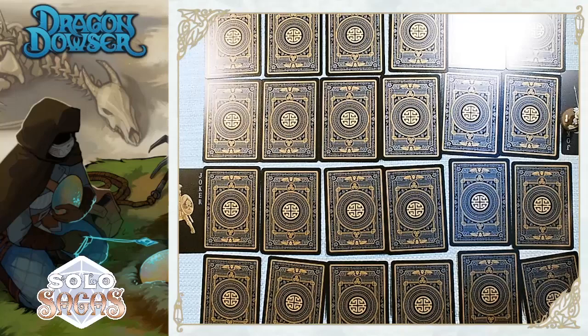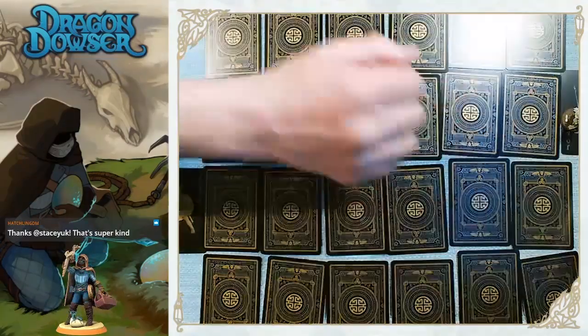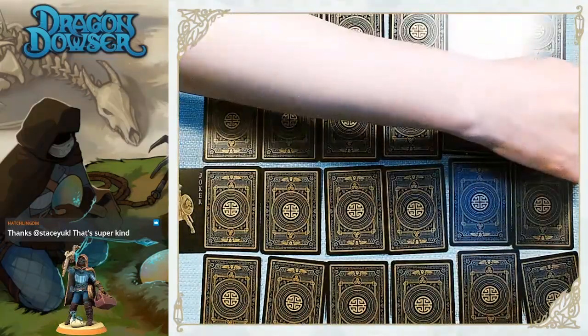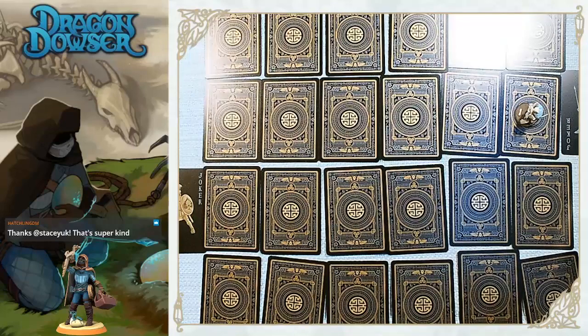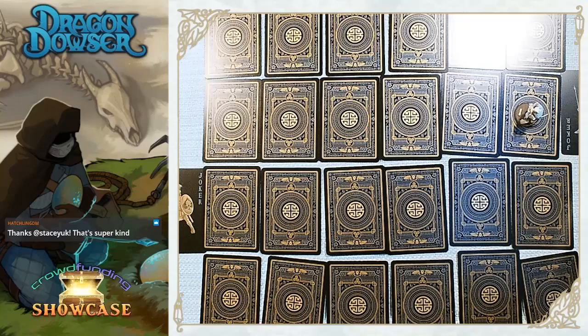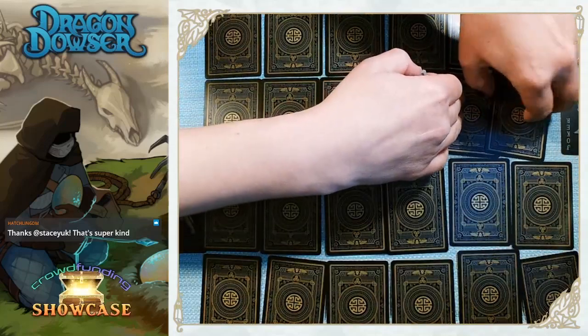With each turn I'm going to move my dowser to an adjacent card in any direction. Because you can move diagonally, I can technically move to several cards. When you land on a facedown card you flip it over and follow the prompts that correspond with the number and suit in the rule book.